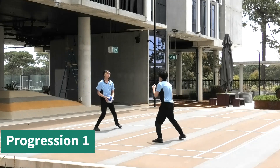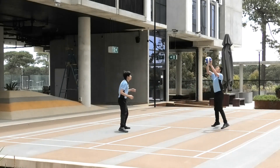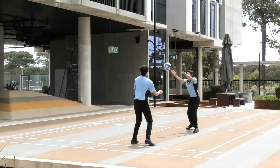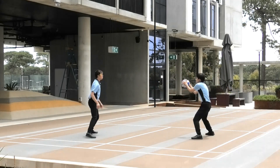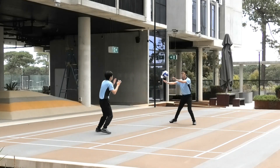Start in your volleyball stance with your legs apart and your knees slightly bent. Both you and your partner should move in a circle while maintaining the volleyball position. Throw the ball to each other and catch the ball without stopping.